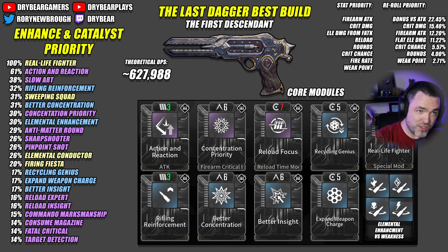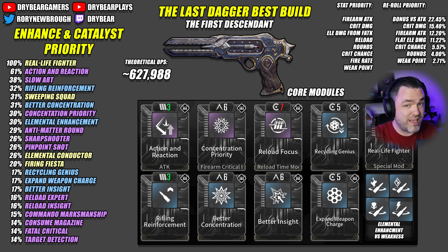What's cool about the Last Dagger is it has some really unique effects that make it stand out. It doesn't have the same DPS output as some of the more popular weapons right now, but if it receives any buffs, it could easily become a mainstay weapon. It also has probably the highest weighting for Firing Fiesta of any weapon we've covered so far.